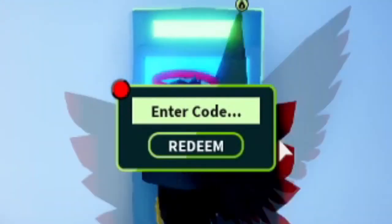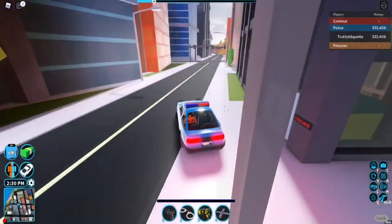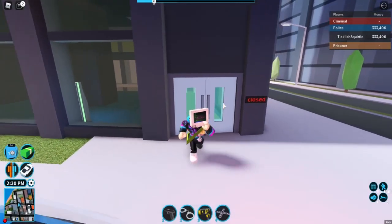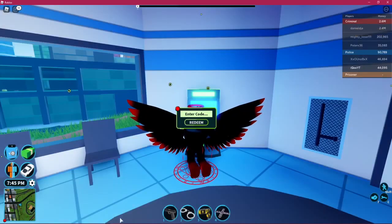Jailbreak codes expire very fast so we don't always have an available one. Here's a look at the currently available ones. Molten — ready for 10,000 cash. Balance — ready for 6,000 cash. 5Days — ready for 7,500 cash. Cargo — 5,000 cash. Countdown — 25,000 cash. One Hour — 5,000 cash. Stay Healthy — 10,000 cash.